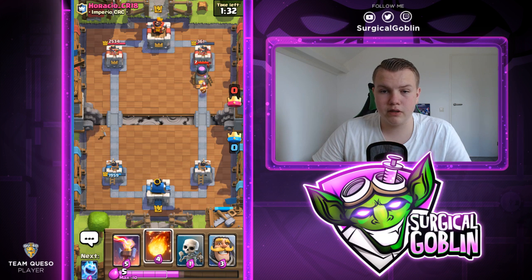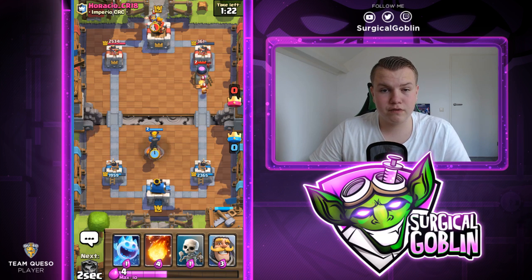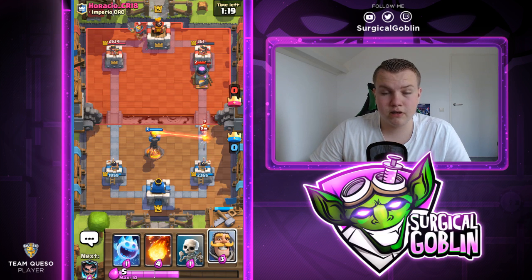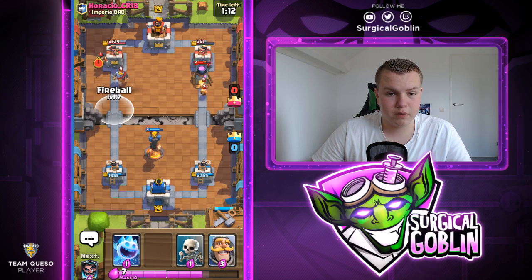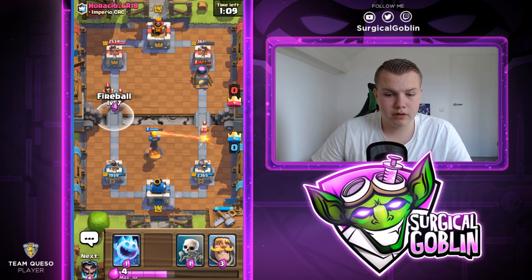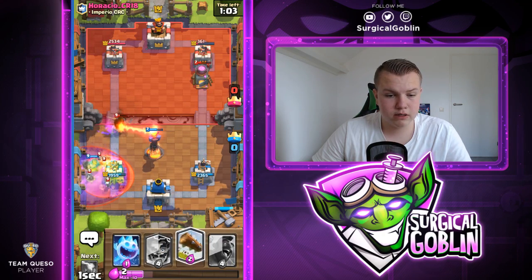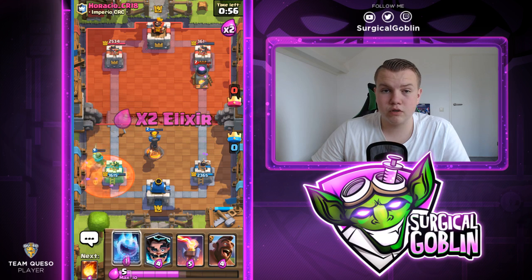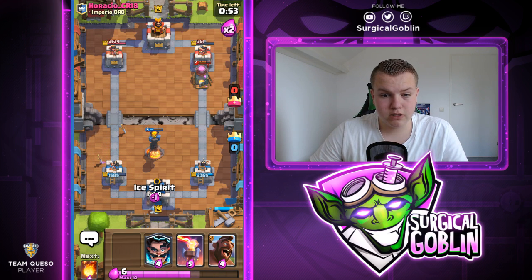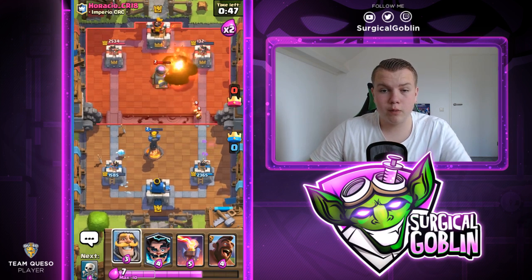I don't want to Fireball here because that would be over-commitment. I'll go safe with the Inferno right now. He drops a Knight in the back — looks like he's going for another push, maybe backed up by arches. I have my Fireball ready. I'll drop a Knight, drop skeletons to hopefully take out the Electro Wizard. Now the only thing we have to do is Fireball twice on his right side tower. He actually drops another Furnace — wow, he gives us Fireball value!